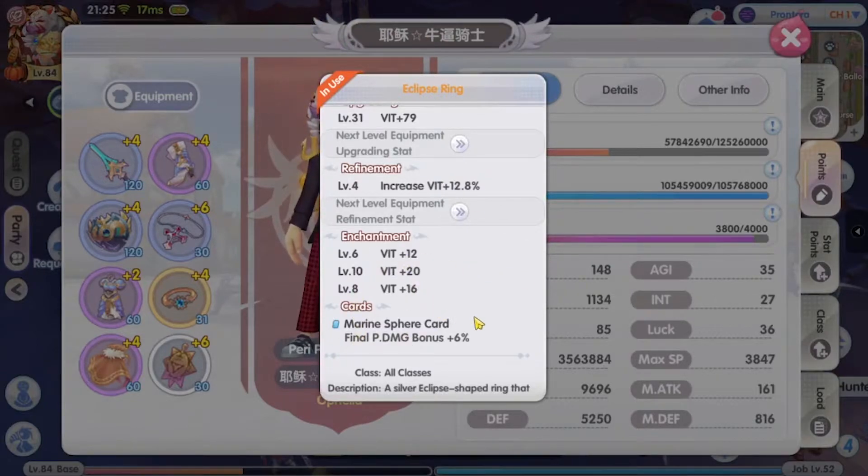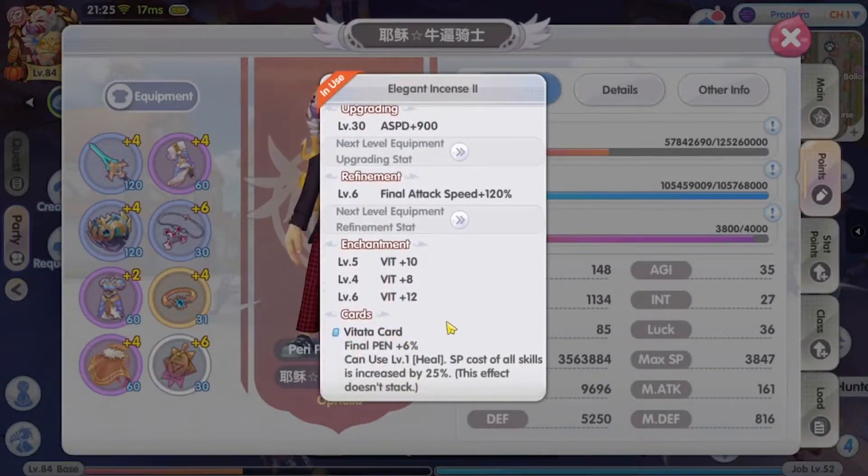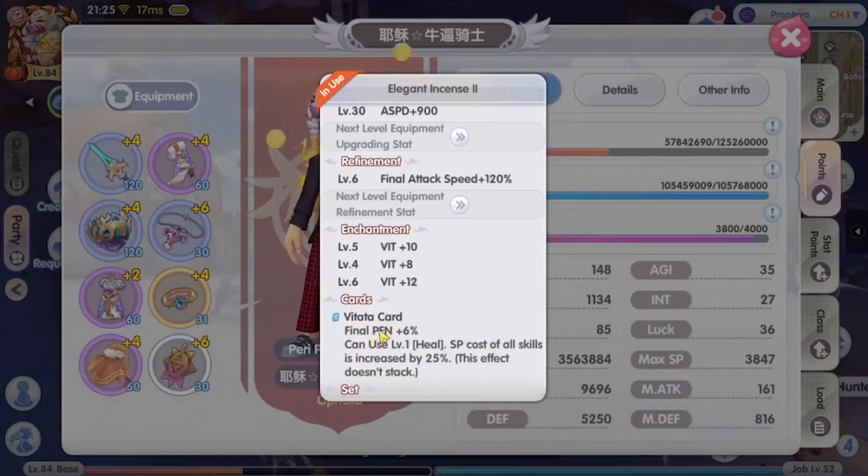I'm trying to swap out all my vitata cards because it's getting quite irritating, especially in ET with the increased SP cost. My tech speed talisman is still running vitata, but I'm considering whether I should just remove it and run a white card instead. I do lose my 18% pen from the three vitata cards, but overall I think it's still worth it because it's just easier to play like this.